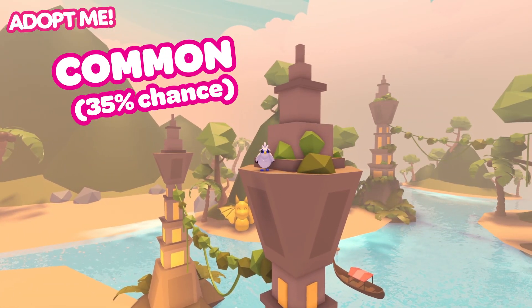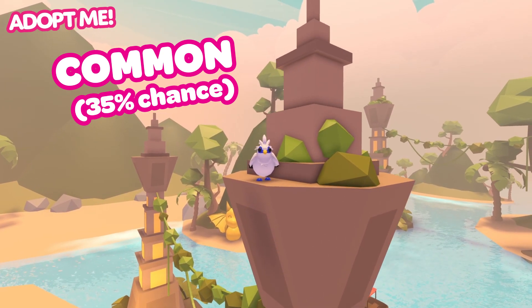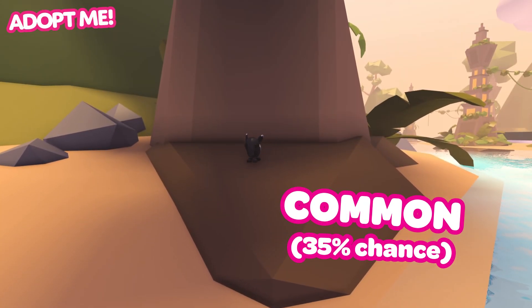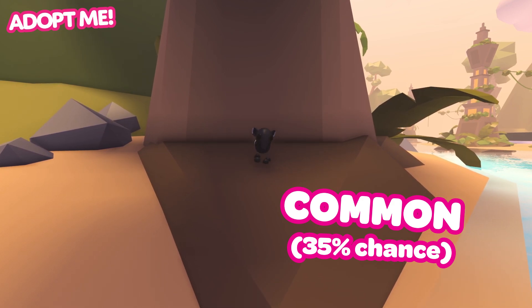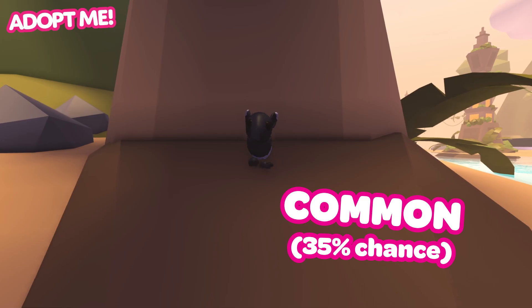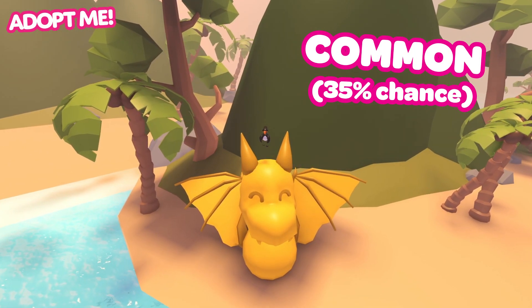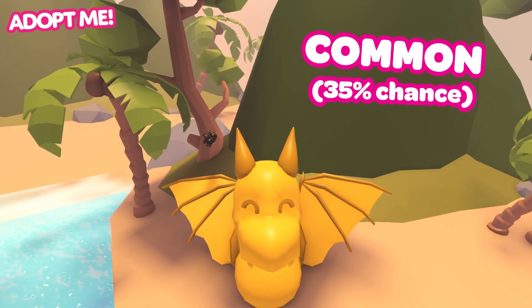The common Bali starling likes to perch up high, surveying its surroundings from a place of safety. Closer to the ground, the common Malaysian tapir has fun by stomping around in the mud, waving its silly trunk around. Back up in the sky, fluttering overhead, the common Malleo bird dips and dives through the air.